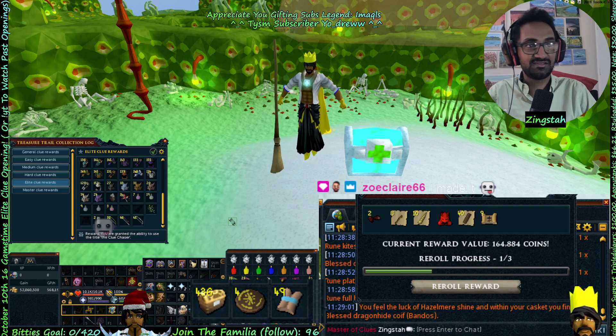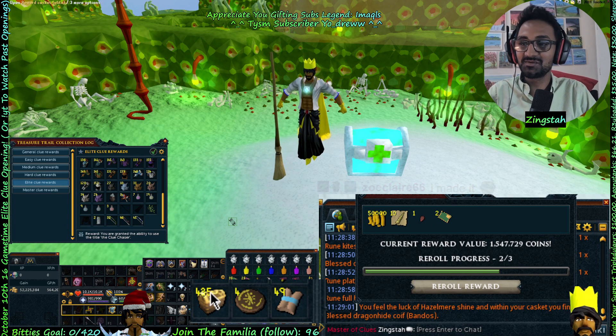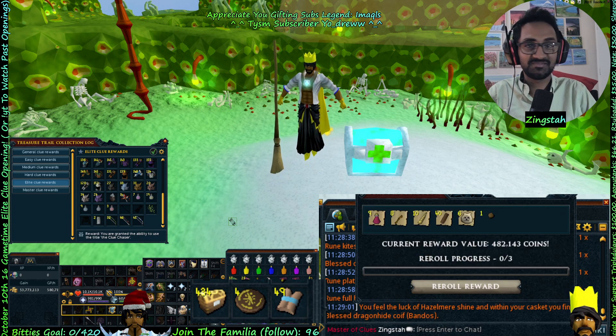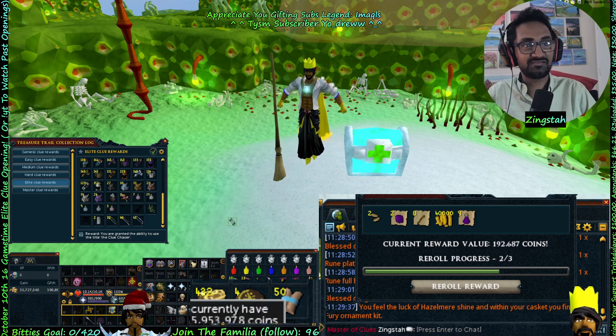164k. We're about to get a druidic cloak — fairly. 482k. Fury ornament kit and a master — nice!